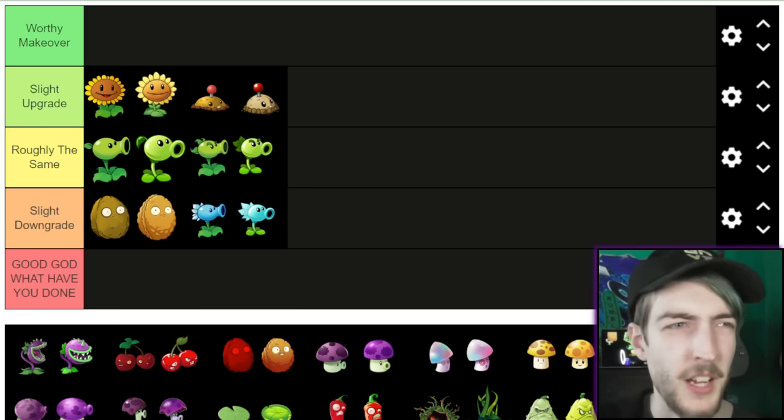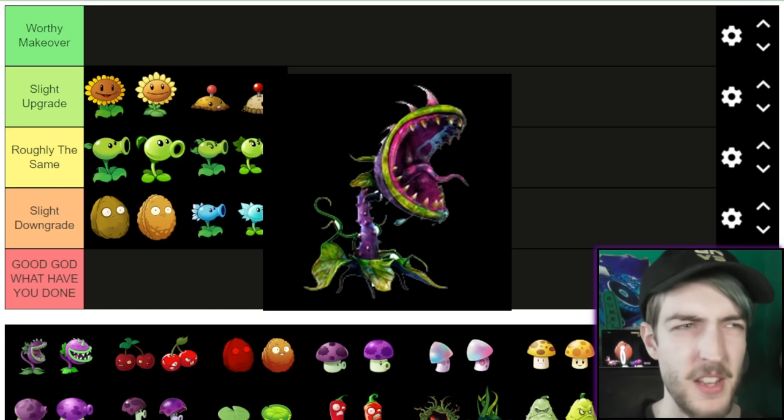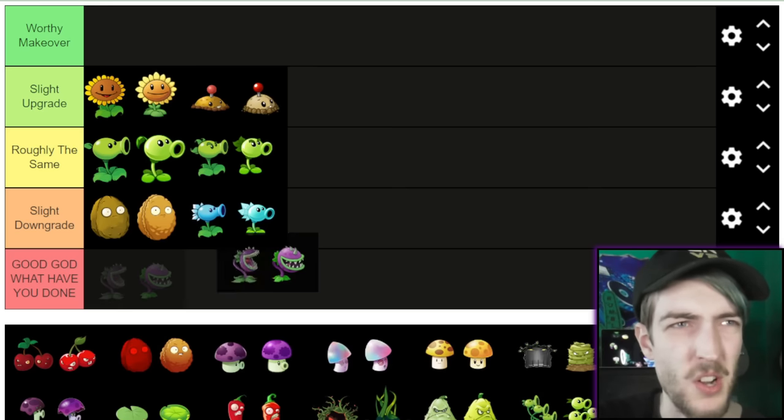Now Chomper. I'm kind of conflicted because the Chomper in PvZ2 always seemed kind of out of place — it just looks more round compared to the other games where it looks more spiky. You can see this with the Garden Warfare Chomper as well. They don't look that different on the pictures, but it's hard to judge since he's got his mouth open on the first one. I think the second one fits the design well, but it just doesn't really look intimidating. We'll go Slight Downgrade.